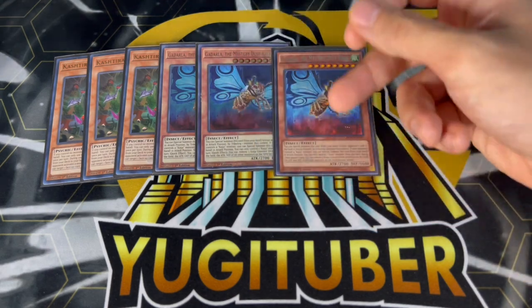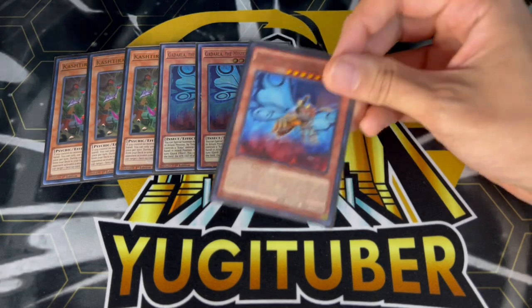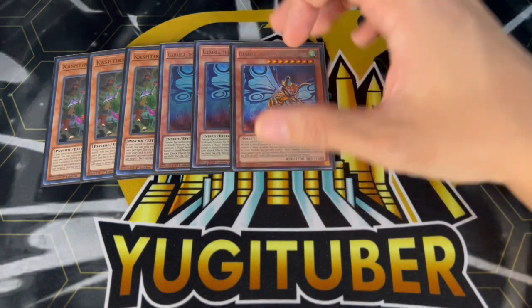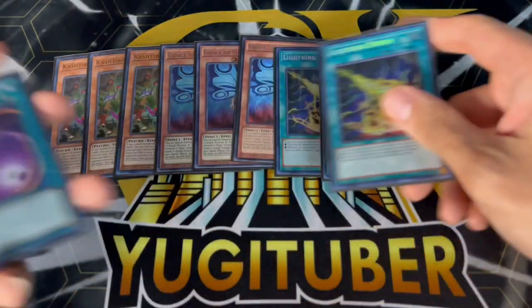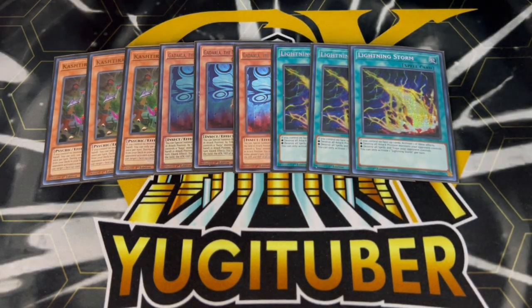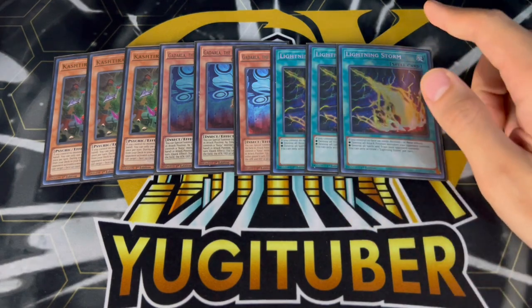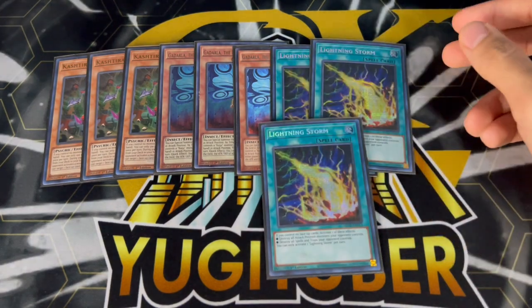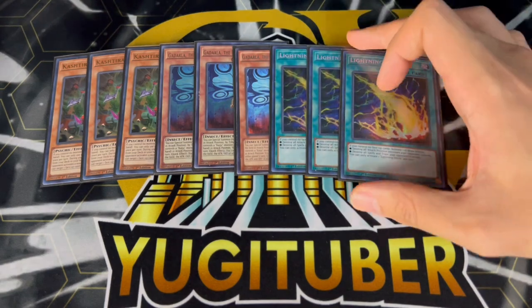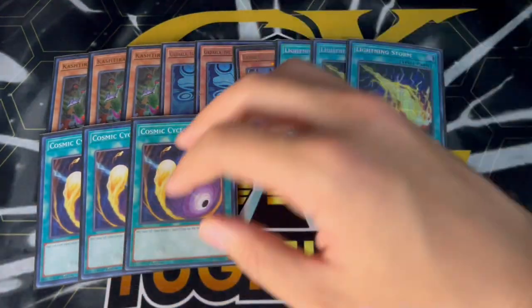There was one game specifically — game two — where my opponent went first and ended on a Barrier Statue. I just tributed it for Gadarla and it opened up so many options, even though he was still ending on an Empen and the trap card. Just getting rid of the Barrier Statue gives you so many different plays. We're also playing three Lightning Storm, specifically for the Floandries matchup — being able to break their monster board is very powerful. Fun fact: my Floandries opponent hit my Raigeki with Solemn Judgment, and then I used Lightning Storm to hit the monsters — in game three it was super super powerful.